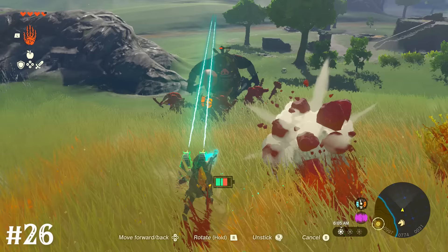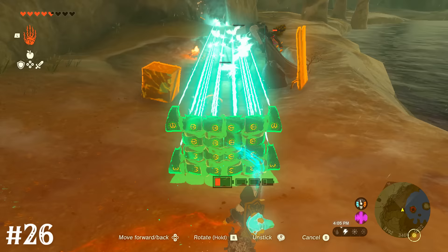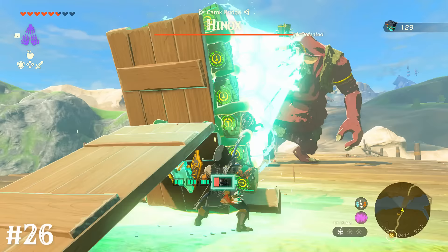Just like the flame emitters, using beam emitters with ultra hand makes for a great ranged weapon. The more of these you stack together, the greater the damage effect. If you save a giant one to auto build, you can whip that out and melt things abnormally fast.